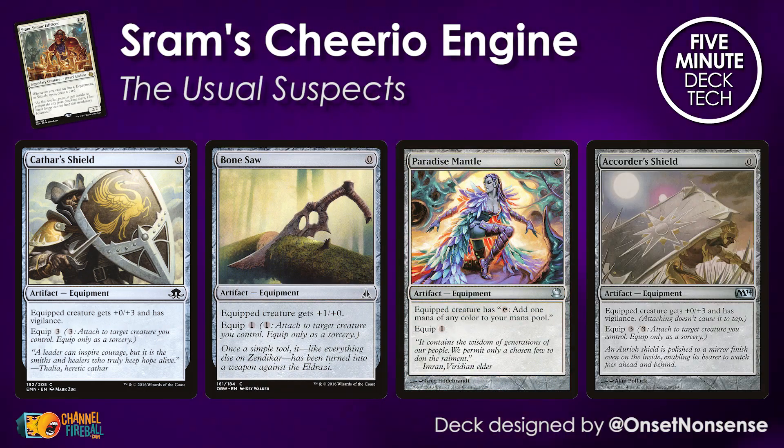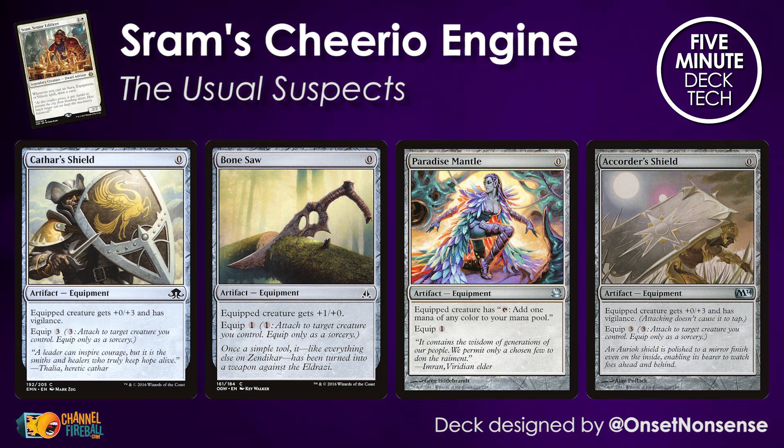For those of you not familiar with Sram's usual MO, it involves playing a lot of zero-cost artifacts which then just cycle — they draw an extra card thanks to Sram's triggered ability. There are a lot of zero-cost artifacts — we call these the usual suspects here because they're the ones you see in the Modern deck as well: Cathar's Shield, Bone Saw, Paradise Mantle. These allow you to burn through your deck for zero mana.